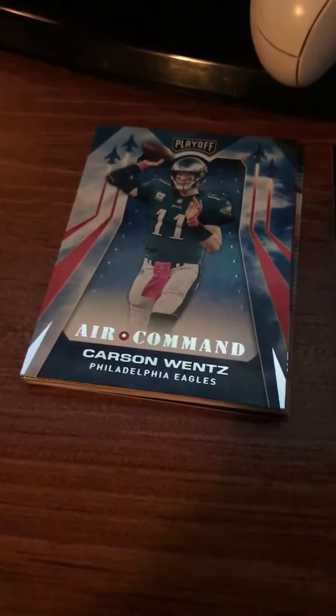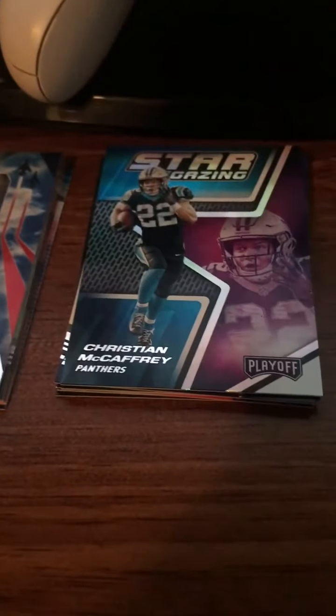Here's a look at the best card from each pack. The numbered 47 out of 49 is pretty good, the green parallel, Thunder and Lightning, and Stargazing.